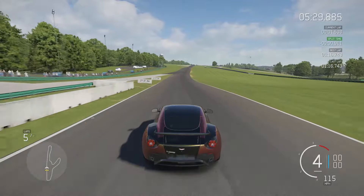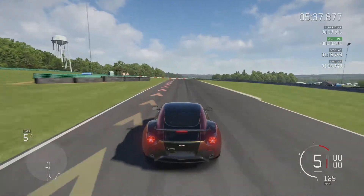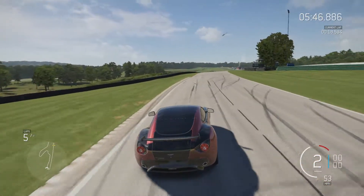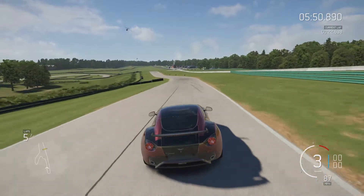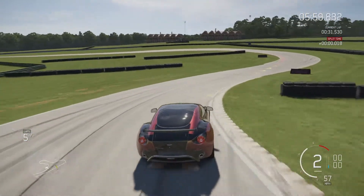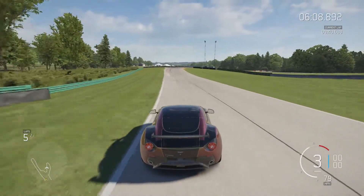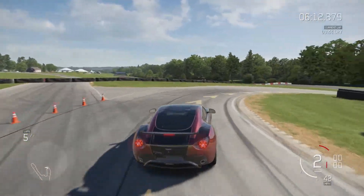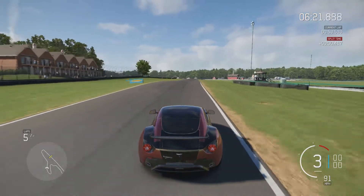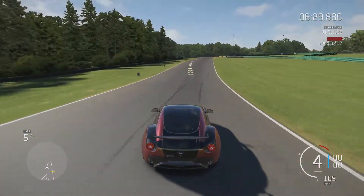Alright, the final lap. My previous one was a 1:16.7, and then 9 tenths faster — so that's not bad. Okay, the last time through the twisty section, let's get it right again. And I'm slightly slower, and then I lock up. Yeah, I think this lap is not going to be faster anymore. And it's 4 tenths slower — if I didn't lock my brakes then I might have still done a faster lap.